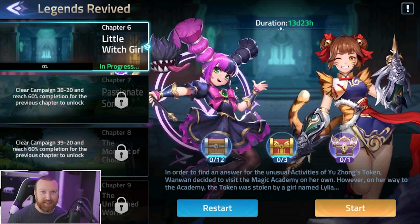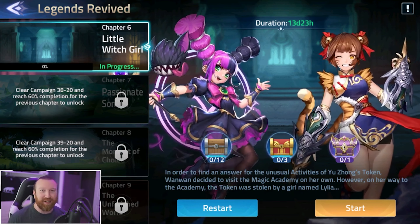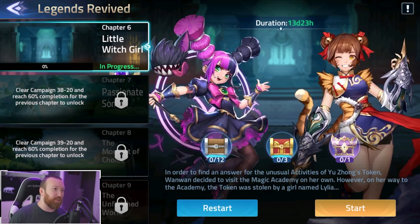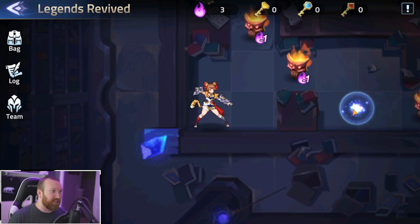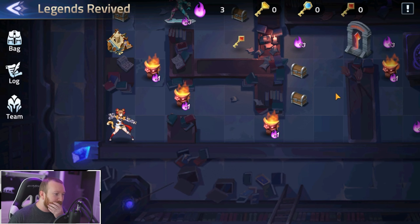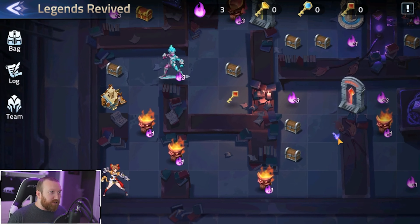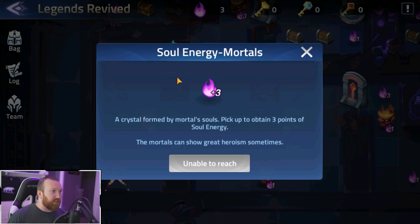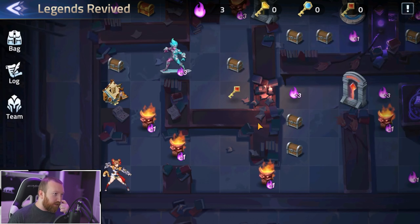Then I'm like, well wait, I think I messed something up — let me do it a second time. Wait, I missed the chest, let's do it a third time. So let's see if we can actually get through this in one quick go. Typically what I've learned on a lot of these is you want to go for anything that has the additional soul energy as often as possible.